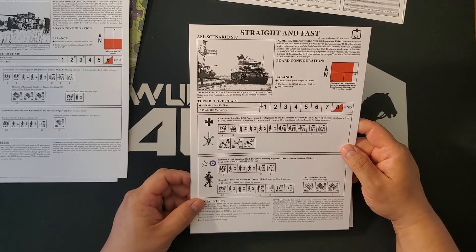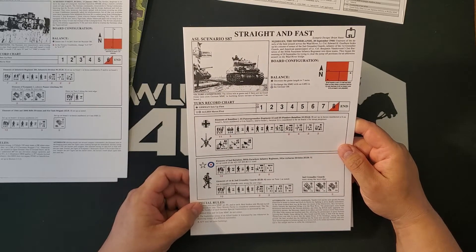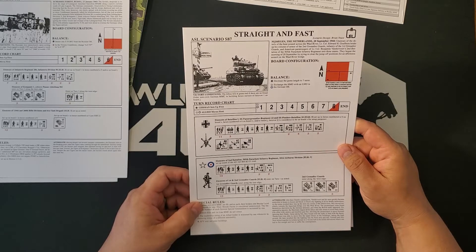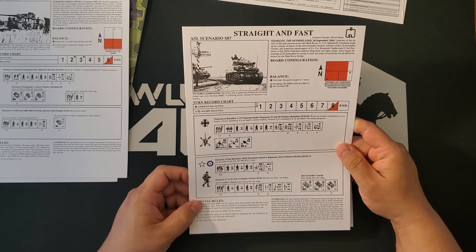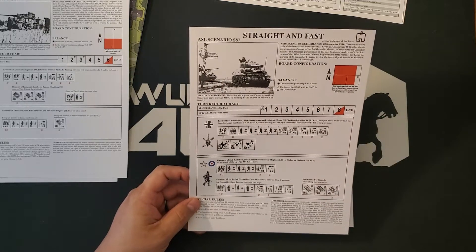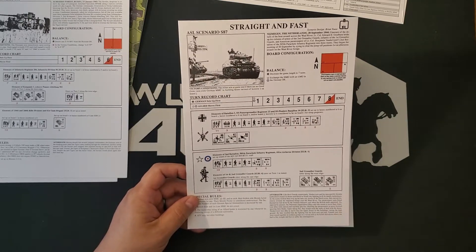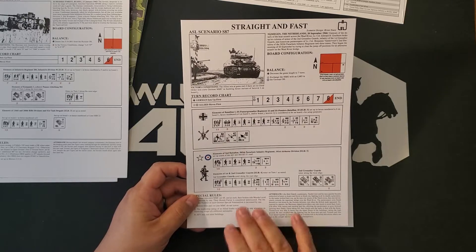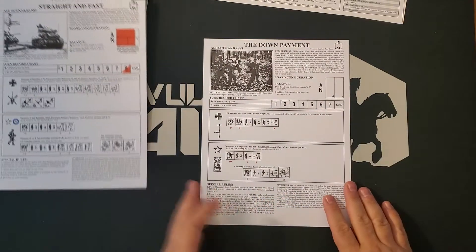On the back we have 'Straight and Fast' — Nijmegen, the Netherlands — which will be part of Operation Market Garden. It covers the assault across the Waal River, where Lieutenant Colonel Goulburn broke up his column of armor from the Second Grenadier Guards, infantry of the First Grenadier Guards, and American paratroopers of Lieutenant Colonel Vandervoort's second battalion of the 505th Parachute Infantry Regiment into three teams. Again, mixed British and American forces, which is neat.